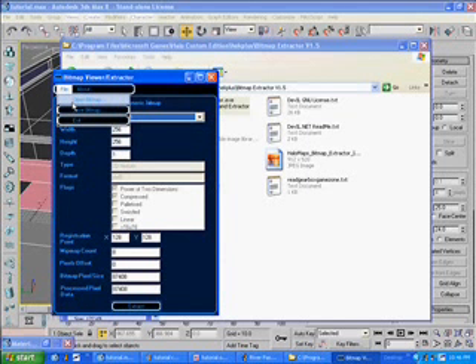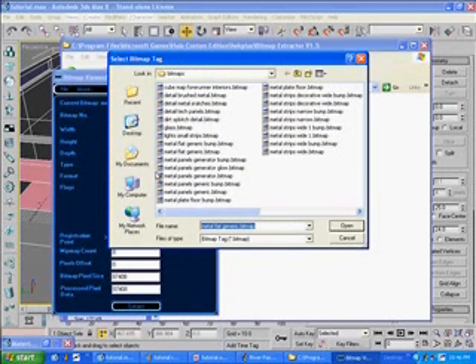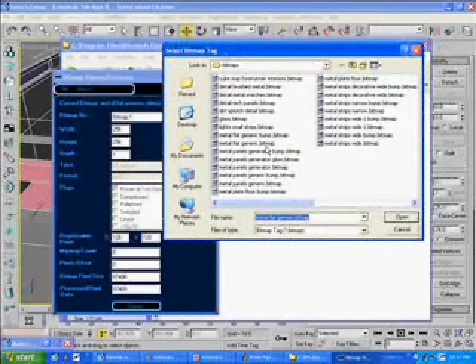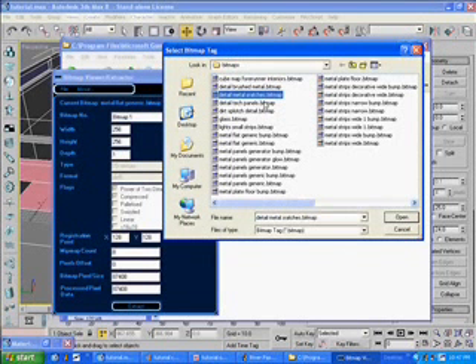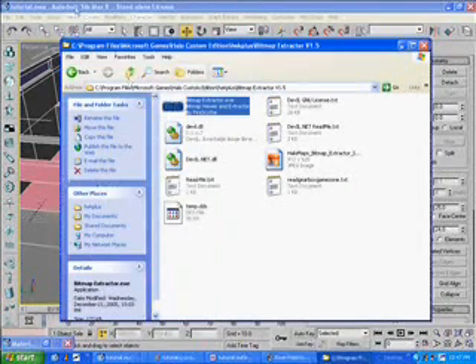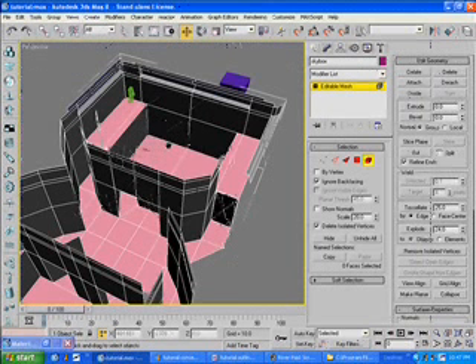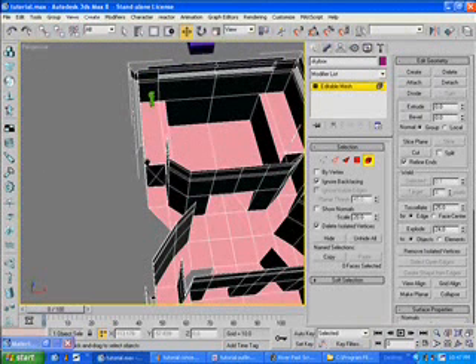I need a ceiling. What one did I just take? I took Metal Flat. I'll just use a different one that's already been thrown into the Halo editing kit.